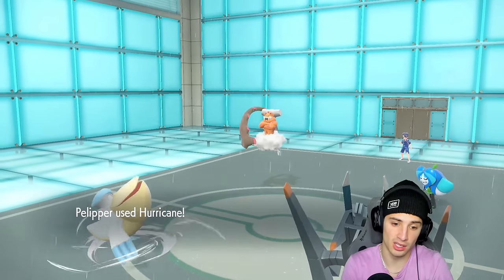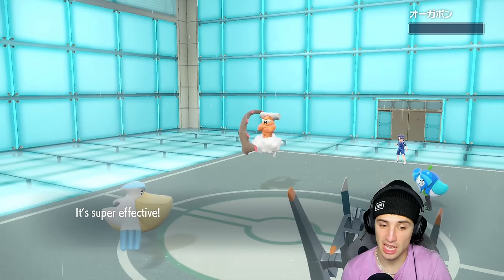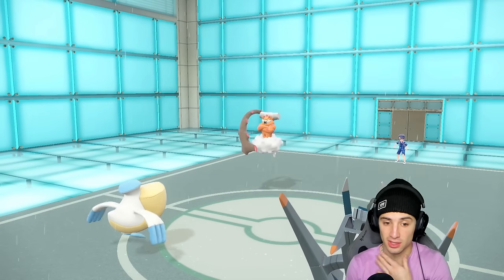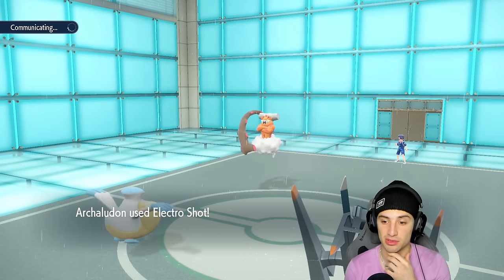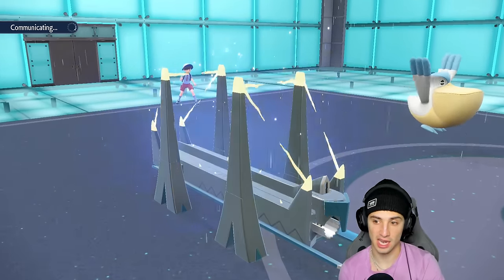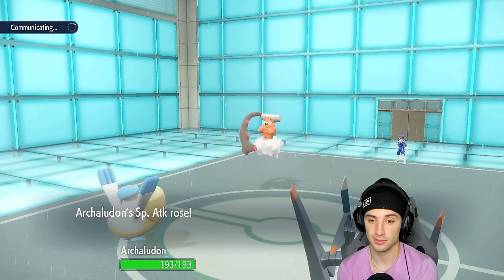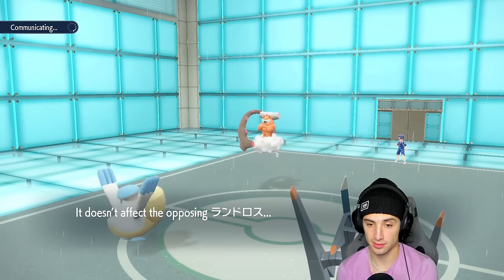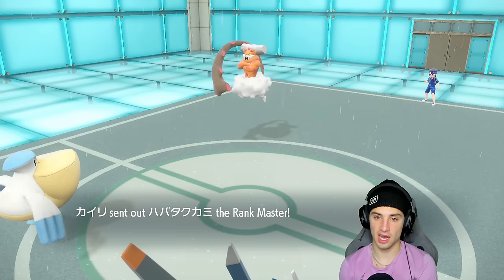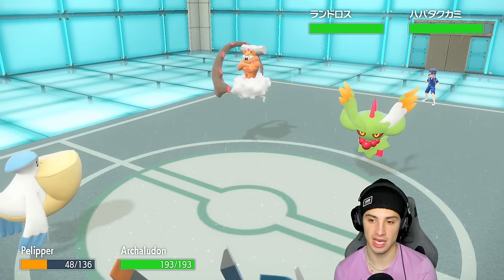Hurricane does nice damage and just kills Ogerpon — that is massive, getting rid of the Water Absorb Pokemon. Now do I still get a Special Attack boost? I believe I do since it just avoids the attack. So we set up our Special Attack and roll out from there. I'll take that Special Attack boost all day. Now they've got Landorus going for Sandsear Storm, which is a scary move. They bring Flutter Mane back out — a perfect time for me to go Grass Tera.